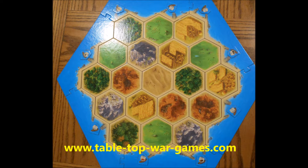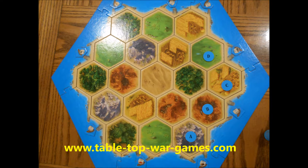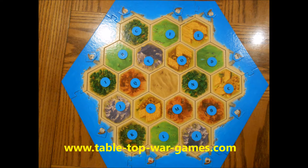Now we come to the most important part: placing the number tiles. We turn the tiles over with their letters facing us and place them in alphabetical order in a counterclockwise rotation on the map, starting in any corner of the board. We circle the board counterclockwise, placing the number tiles, and skip over the desert because the desert does not produce anything.